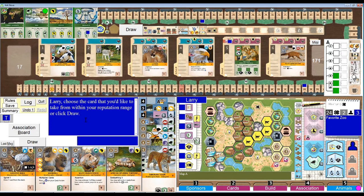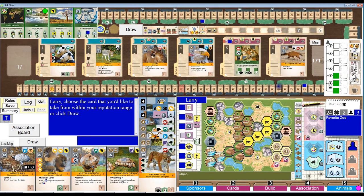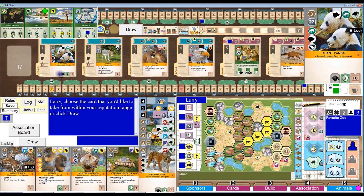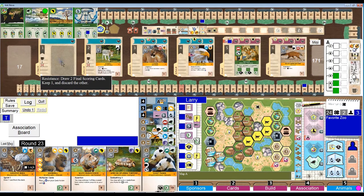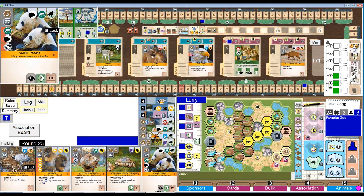What just happened? My reputation went up, and did I hit a spot? I hit a draw card spot — and I could get the panda! Yeah, I didn't even think of that. The panda's going. Do I have it? Asia, $3 discount. Yeah, I think I can do it. He's not large. He's breaking me, but what the heck.